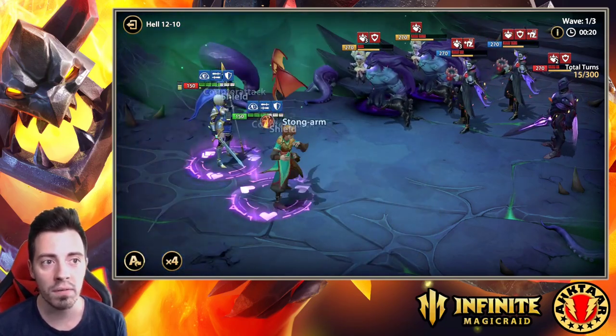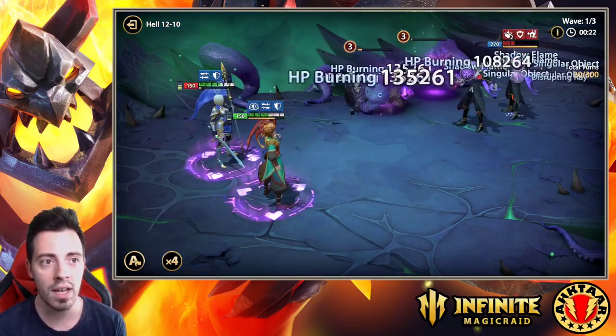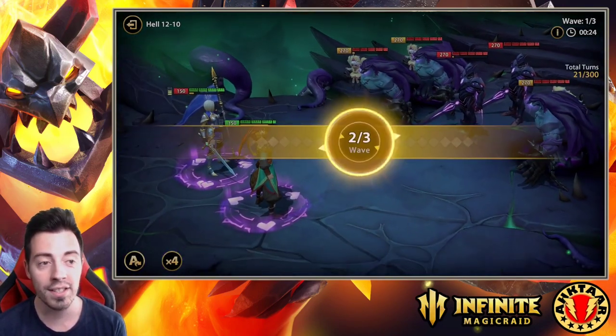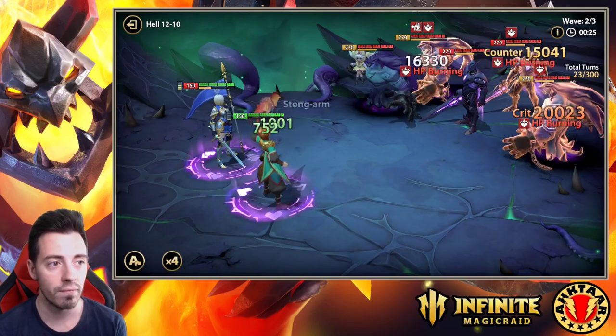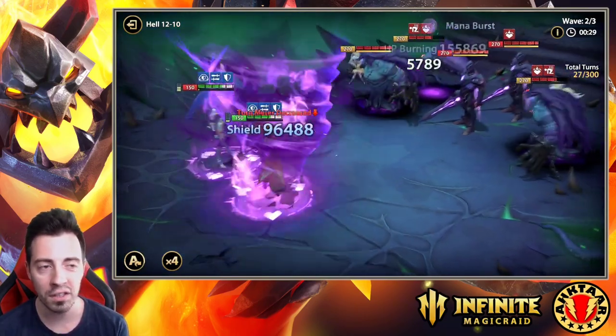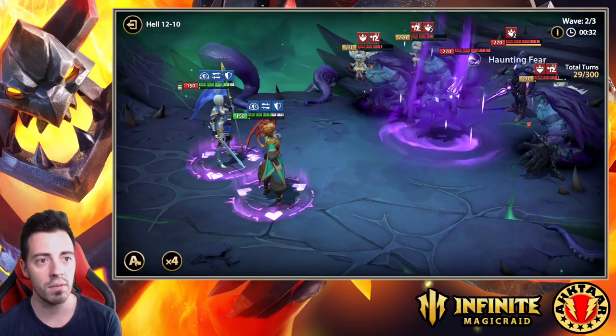As you can see, enemies have a lot of HP burnings on them and they are going to die this turn. 21 turns and second wave here. I'm applying more HP burnings, the Shield and the Counter-Attack, and also the Consolidation from Catherine.